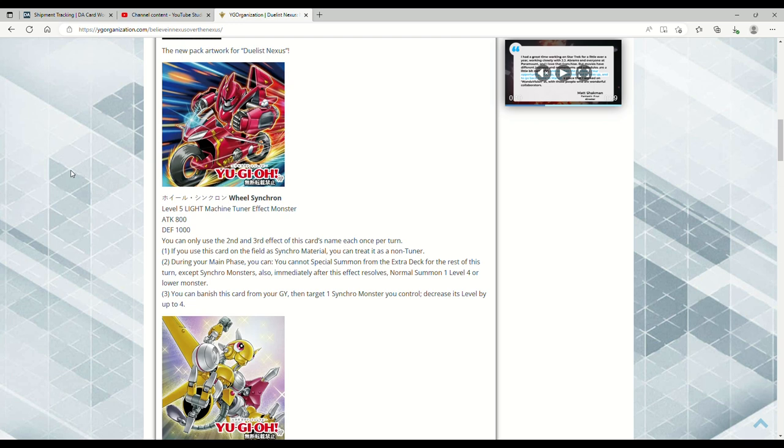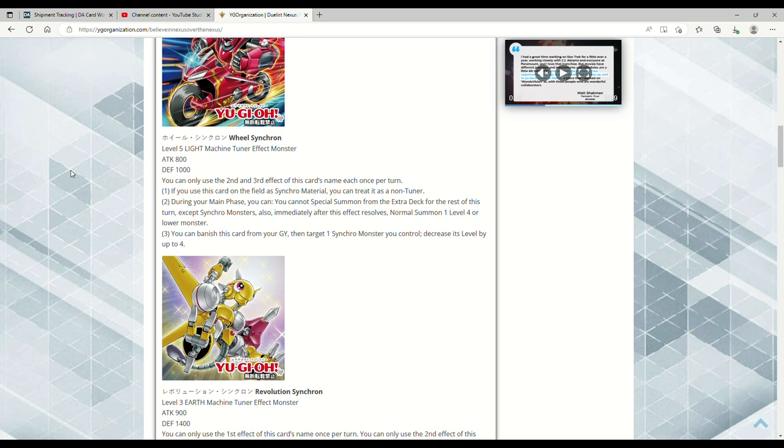We got Wheel Synchron — it's a Level 5 Light Machine Tuner Effect Monster, 800 ATK and 1000 DEF. You can only use the second and third effects once per turn. If you use this card on the field as synchro material, you can treat it as a non-tuner — that's actually pretty good. During your main phase, you cannot special summon from the extra deck for the rest of the turn except synchro monsters, which is fine. Immediately after this effect resolves, normal summon one Level 4 or lower monster — that's pretty good.